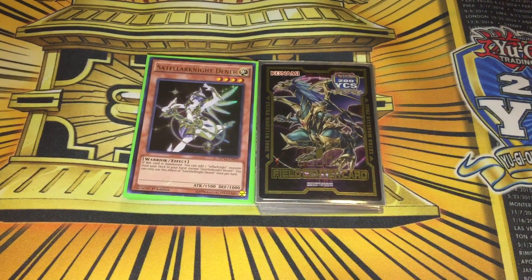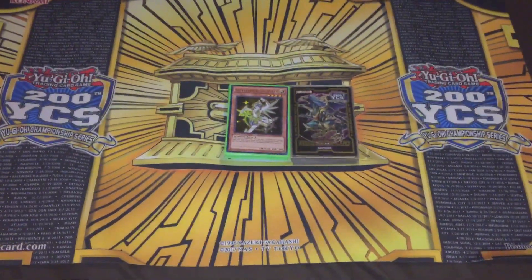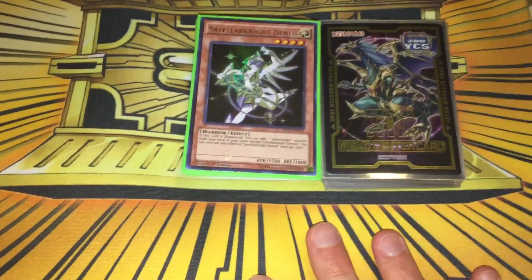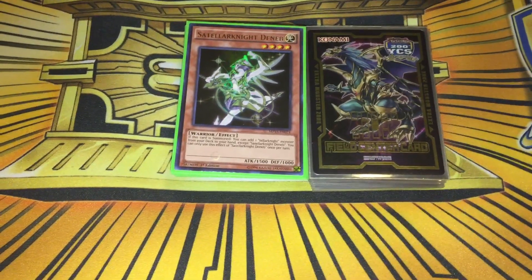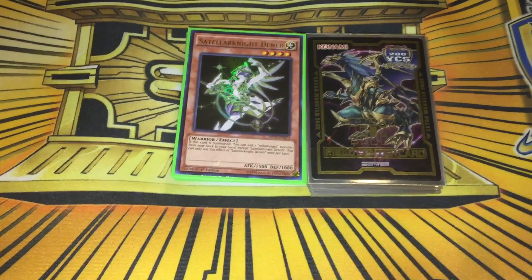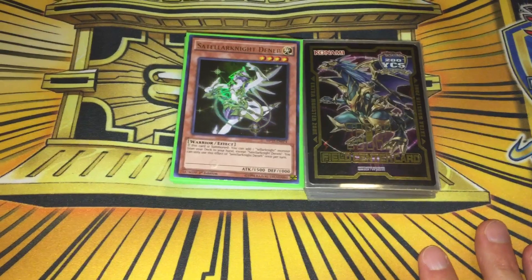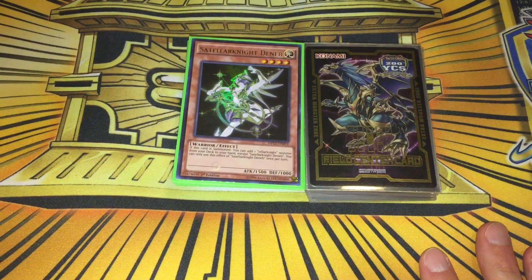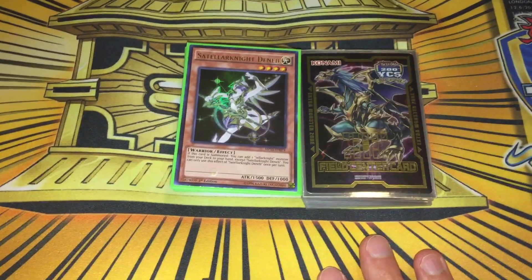I just recently got back from the 200th YCS, as you can see I have this beautiful mat here and field center. I actually had Satellarknight as a backup deck for that event. I'm just a casual player anymore, but I really do enjoy the deck and I do think it kind of has some merit in the current game. Triver is a card that bounces cards, which is absolutely insane, and the fact you can reuse your traps over and over, plus use a lot of floodgates in here.